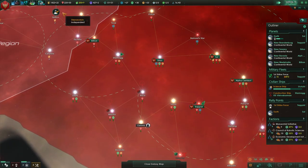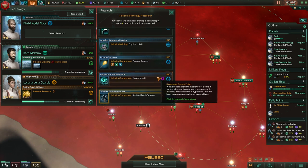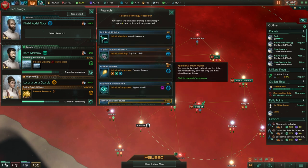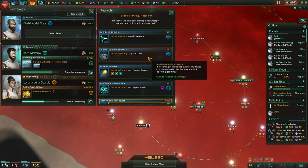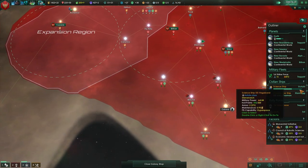We have technology ready to go — planetary power grid. Hyperdrive 2 or Physics Lab 2. They're the same cost, so I'd probably go with Physics Lab. What is assist research? It lets our science ships park outside of a planet and boost their research. We already have our science ships doing what they need to be doing.